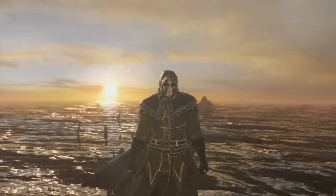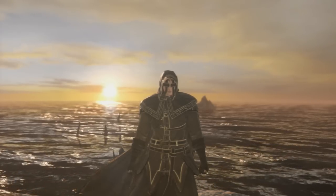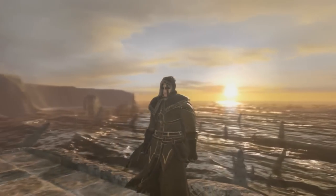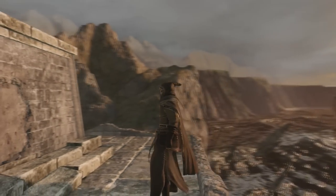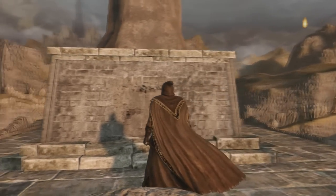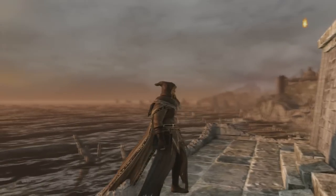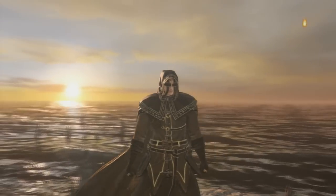Next we have Royal Sorcerer Navlaan and his Chaos Set. He is first and permanently located in Aldia's Keep. This one is one of the most complex NPCs, but I have an entire guide for his questline on my channel. You will also receive the Dispelling Ring, Simpleton Spice, Forbidden Sun Pyromancy — which is excellent — and Unleash Magic Spell. After doing his questline and talking to him, he will give you his Robes. Be sure to check out that guide if you want to find out exactly how to get it.